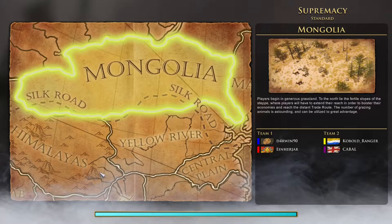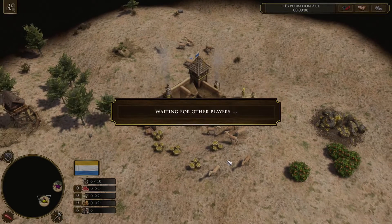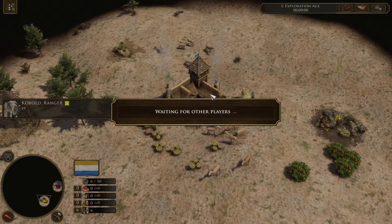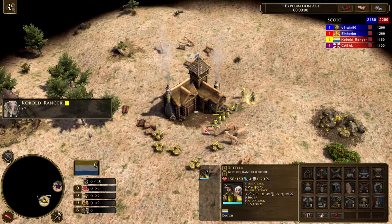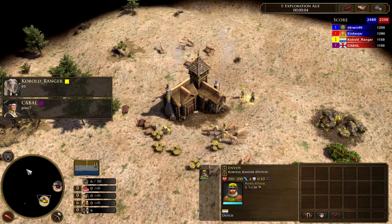We're playing on Mongolia, so what I'm gonna do is a fast industrial, because you get your yaks on this map. It's a very strong map for this strategy, but I'd say it's difficult to do fast industrial on different maps.